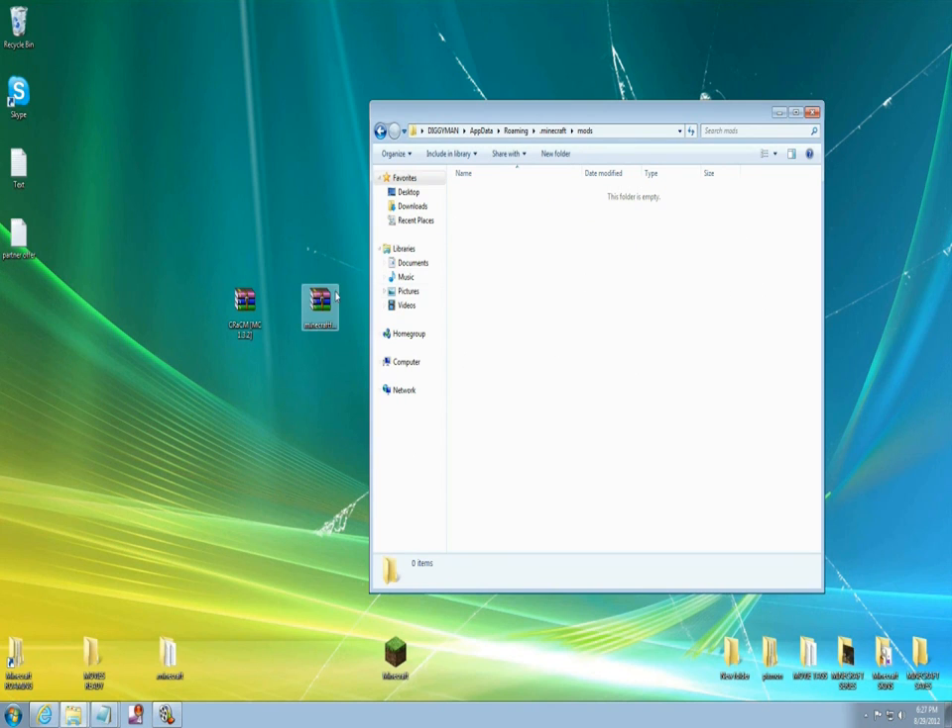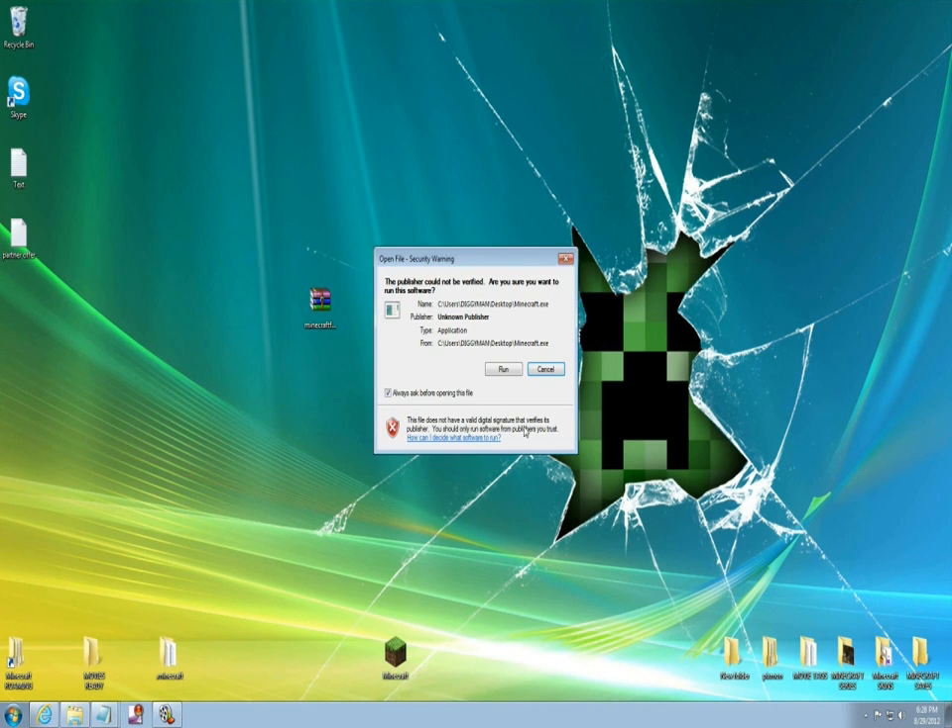Now you're gonna grab the Crazy Ravines mod and drag it right into the mods folder. Close it out and let's load Minecraft up.